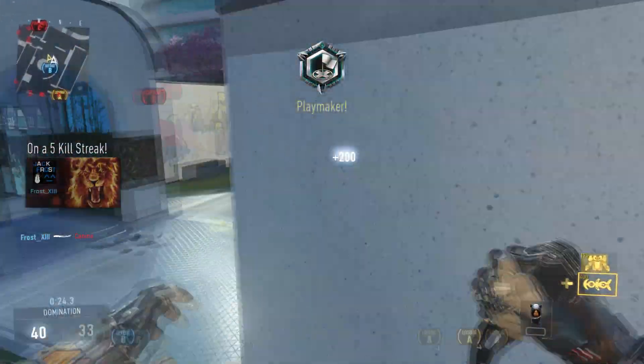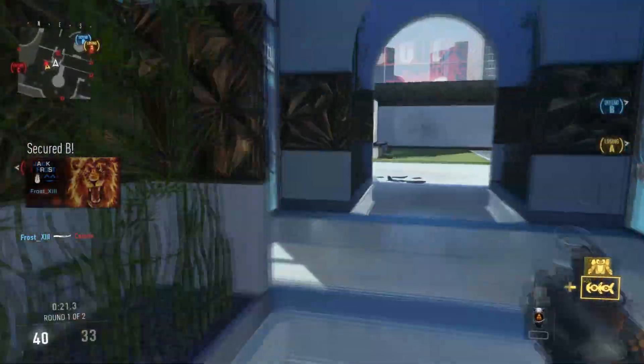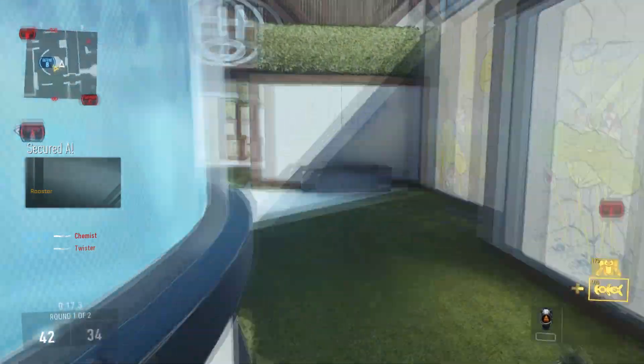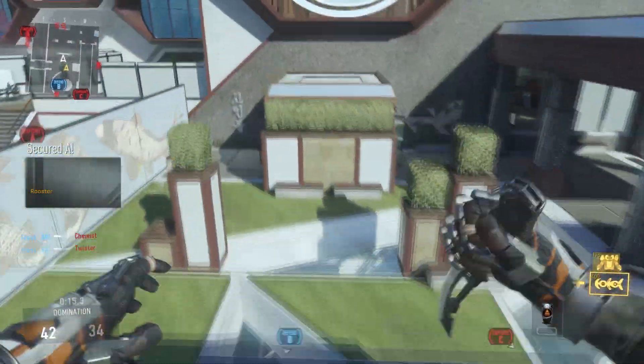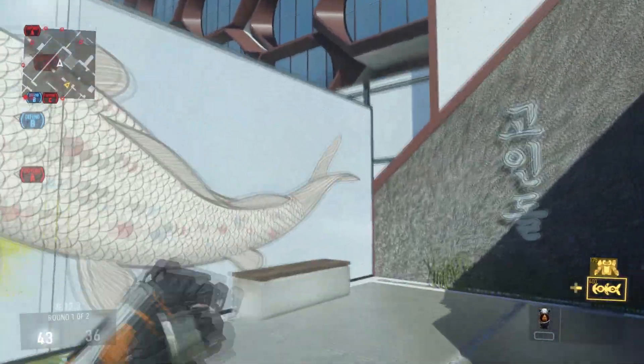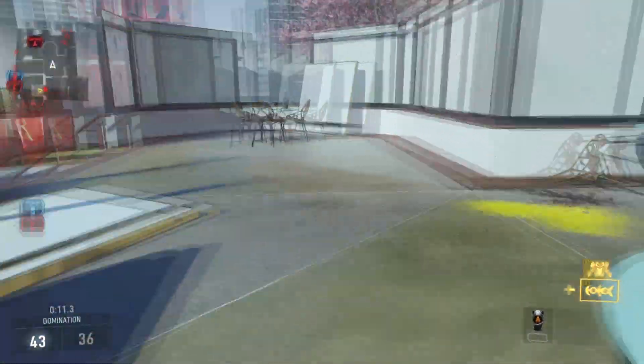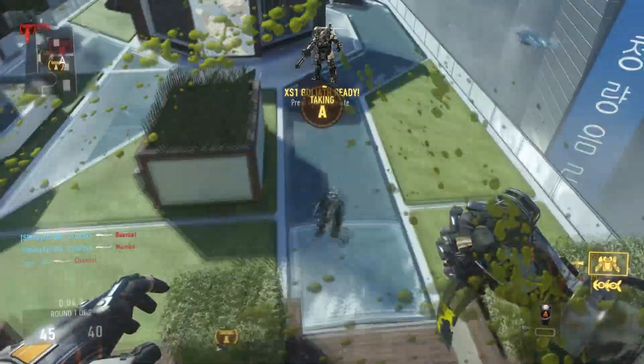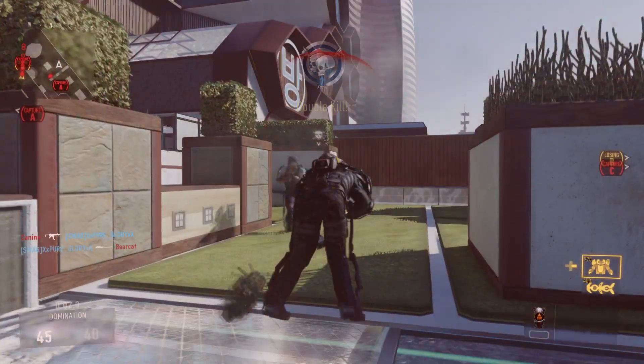For this glitch, all you're going to need to do is set up a custom class, and your very first class has to have the Goliath scorestreak. Everything else within that is optional — like if you want to use a UAV with extra assist points to help you get it faster, you can use Hardline, Scavenger so if you're using a bullet gun you don't run out of ammo, and Danger Close so it's 10% more powerful.